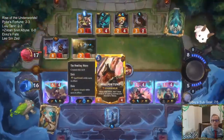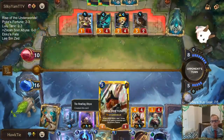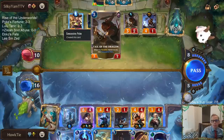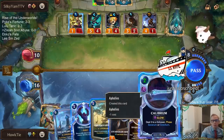Does it not get stunned? Wait, what? That had to have been a bug, right? Like, the first one should take out the Spell Shield and the second one stun it, right? So why doesn't that work?